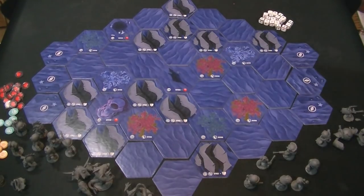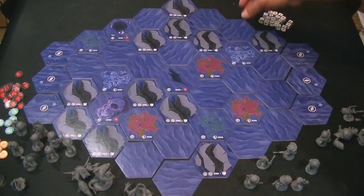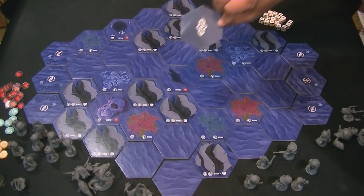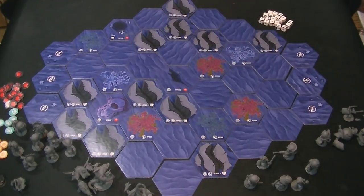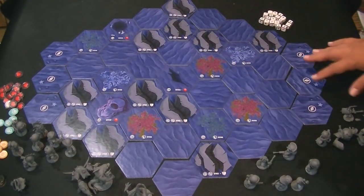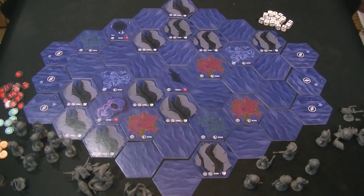What you see in front of you — this board is made randomly. These tiles all have a back side, and you shuffle them all together, start in the middle, and work your way out in a circular motion. Then after you're done, you place these tiles on either side. Those are the spawn tiles — that's where each player is going to begin.